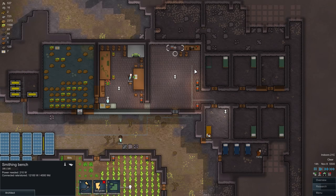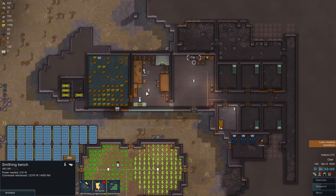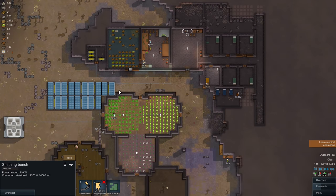Hello guys and welcome back to Rimworld. In this episode we are going to learn a little bit about producing weapons, smithing, and more energy.